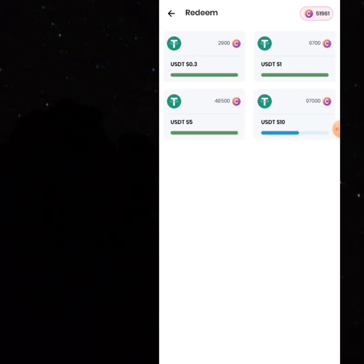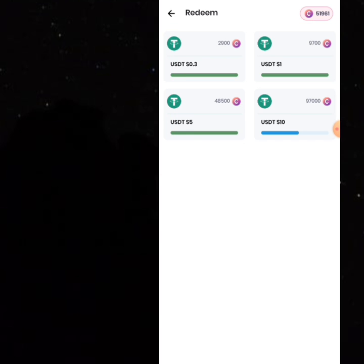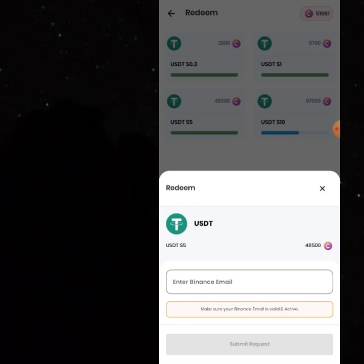If you go down, these are the basic ways you can actually withdraw your money. Let's go to USDT — you can find that all the coins I have can give me five USDT. I can withdraw 0.3, I can withdraw one, because I have more than 9,700 coins. I actually have more than 48,500 coins, so I can withdraw five dollars because I have beyond 48,500 coins.